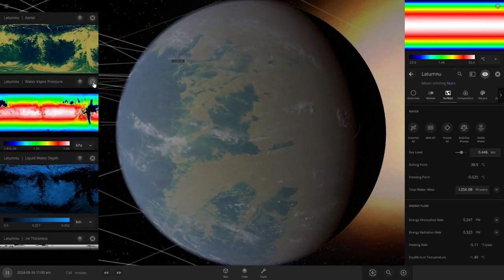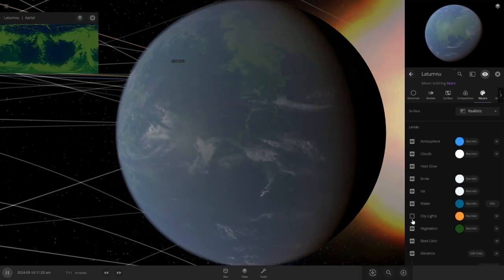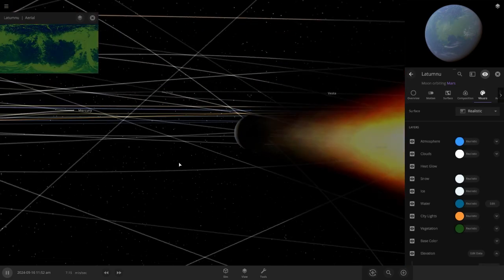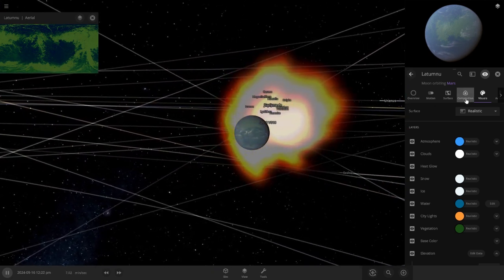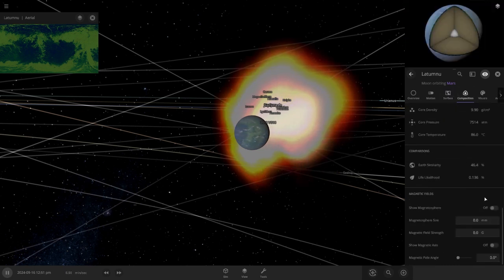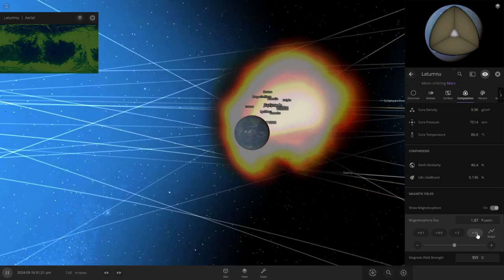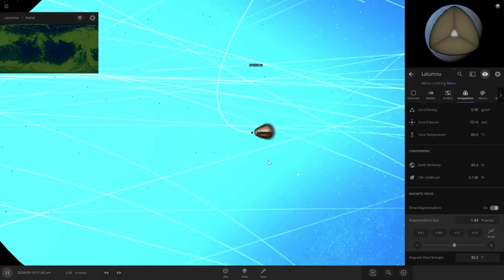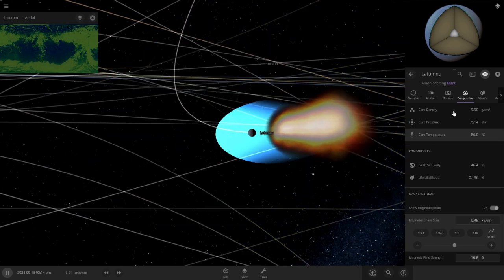Whoa! That is the sickest — oh my god, and it's habitable! Oh no, it's literally evaporating all of its water. We need a magnetosphere — one, there we go. That is way too big for its own good. We only need a really small one — that's perfect.